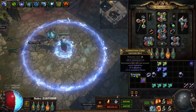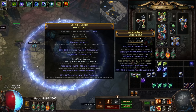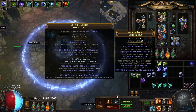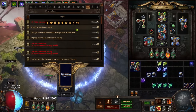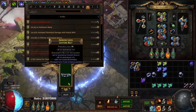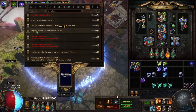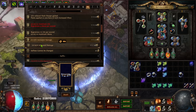Let's look at this belt - say we want some more chaos res. Look at that: that belt rolled flask charges gained, life regen because it's fractured, tier one energy shield, tier four life, natural chaos res, and it has a prefix open. If you know anything about open prefixes and you do betrayal, there are two really good things we can do here. We could put armor - normally armor/ES but it already has an ES roll, so even armor/evasion is okay at around 250 armor on average. Or you could put more life regen, or increased damage on your belt, which is like a damage node on the tree.